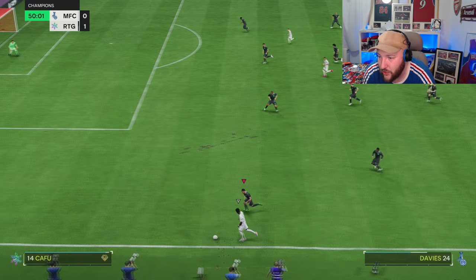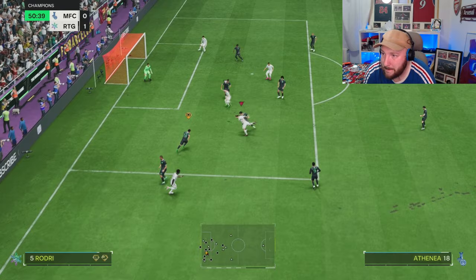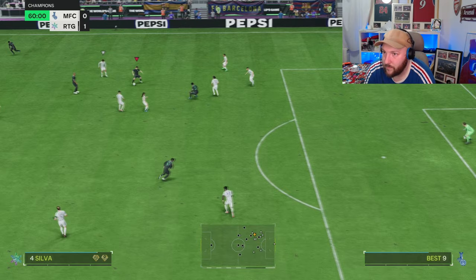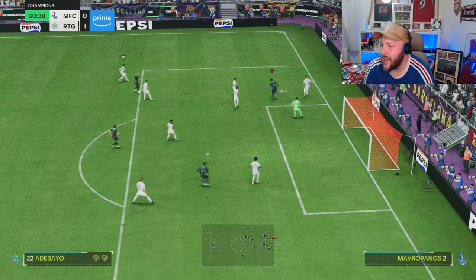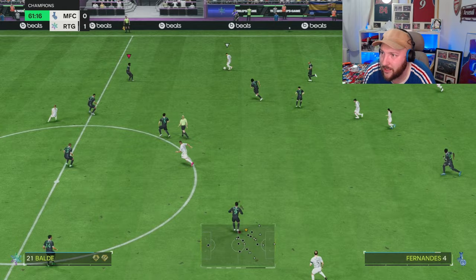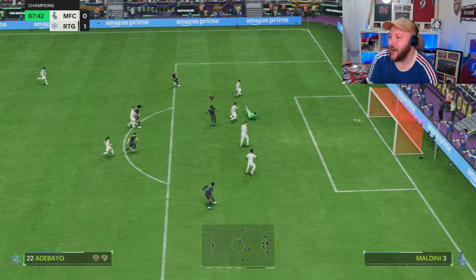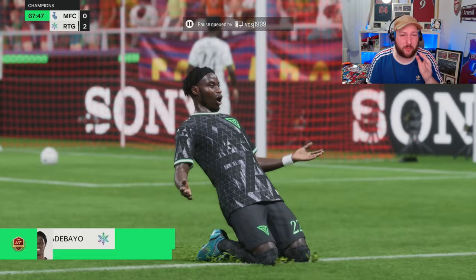Our opponent has to come out and attack more now. Counter attack - Adebayo already running. A mistake leads to Adebayo breaking through - what a save from the keeper! Great run to break the lines, maybe should have cut it back in hindsight. Counter attack again, Adebayo running, keeper comes out - great save - but we do bury it on the rebound. Not the prettiest goal but we'll take it. His left foot which is his weak foot, but he pulled away from the opponent and finished a half-volley.